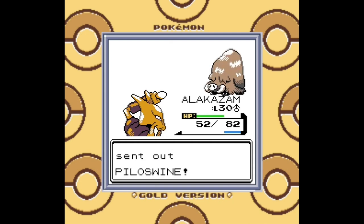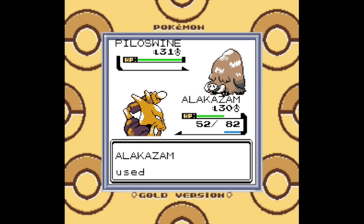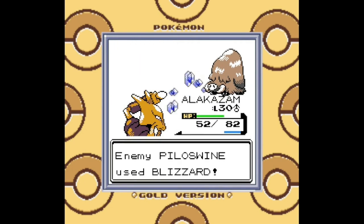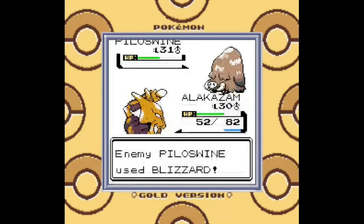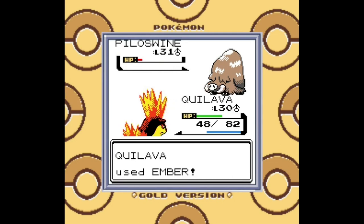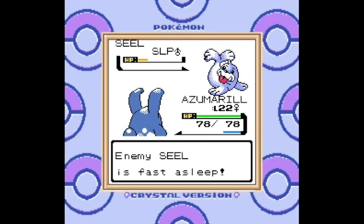Since Seel is a Water type and Dewgong is a combination Water/Ice type, this was very easy for Alakazam — just use Thunder Punch. There's a reason I taught it Thunder Punch all the way back in Goldenrod. If I had Fire Punch I could use it on Piloswine, but I decided to send in Quilava to finish the job. Ice is also weak against Fire type — I don't think I needed to tell you that, it's pretty obvious that Fire melts ice. I'm not actually sure if Piloswine has any Ground-type moves, but it didn't use any in this battle.